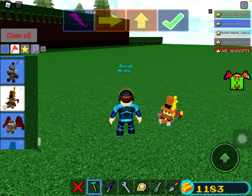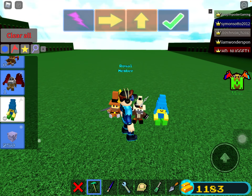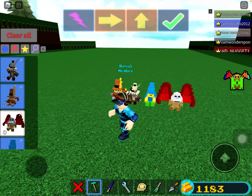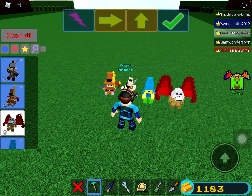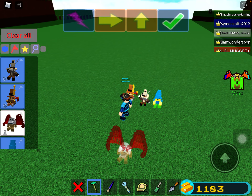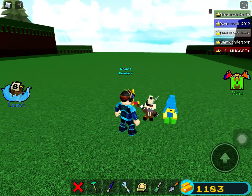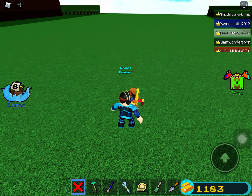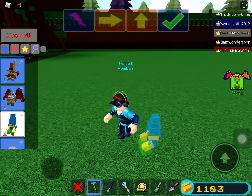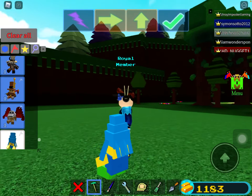There are four plushies total — we have this plushy and this plushy. I'm not sure if this one went off sale, but it's kind of hard for the stage to come out because a new stage comes out every time, so there's a higher chance that a certain stage might not be there. We completed one out of all four plushies, so today we're gonna look at how to get the next one.